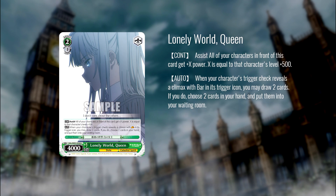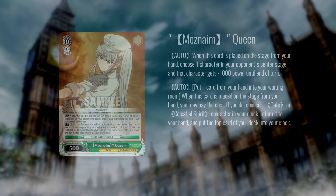Next up we have Lonely World Queen. This is a two-one assist — it's a level assist: all characters in front of it get 500 times the level of that character. It also has: when your character triggers the bar climax, you may draw two cards and if you do, ditch two cards. So it's a really interesting hand filter for bar and an assist at the same time. If you're running bar, you could run this to help with hand fixing and getting the cards you need — cards like this that let you immediately ditch that bar along with anything else in your hand you don't want, to go get something else.